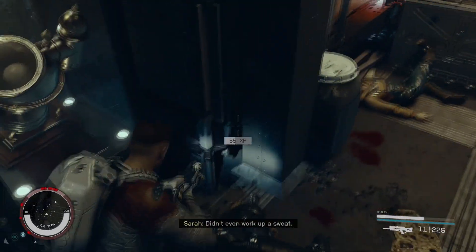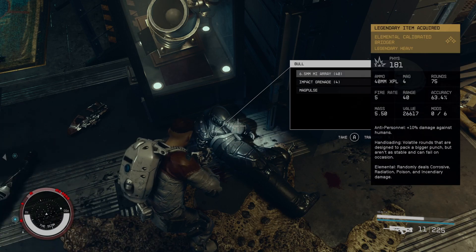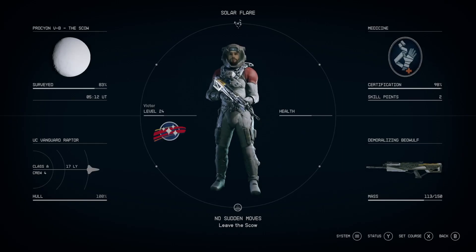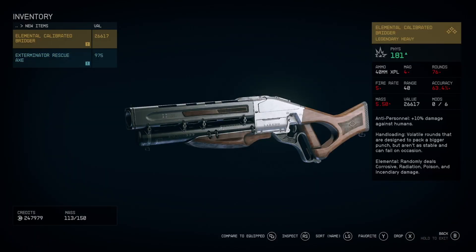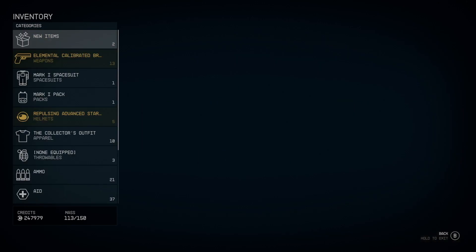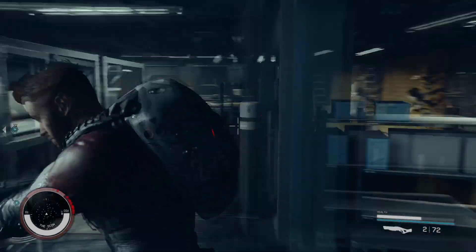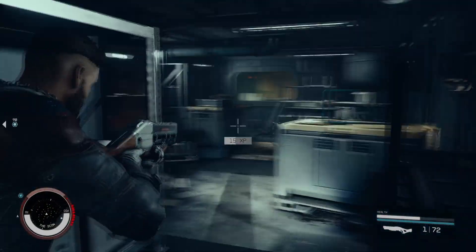Afterwards go defeat this guy called Bull — he will give you a very cool weapon. It's an Elemental Calibrated Breacher legendary heavy weapon; it shoots like explosives and it's got some cool attributes, so hopefully you get this one from Bull. The other guy called Raptor has a spacesuit which I also advise you to pick up. Here's the gun in action — it's really cool.